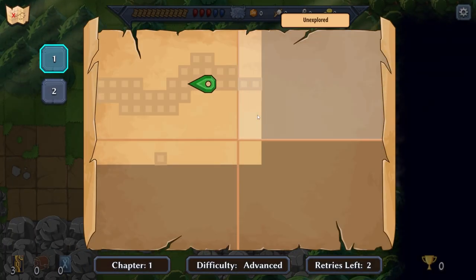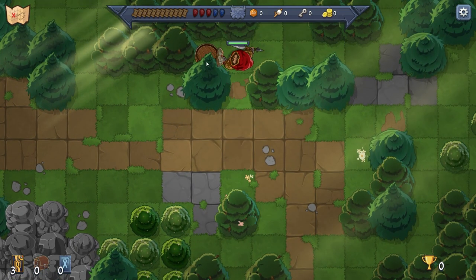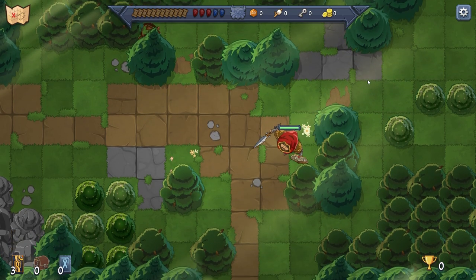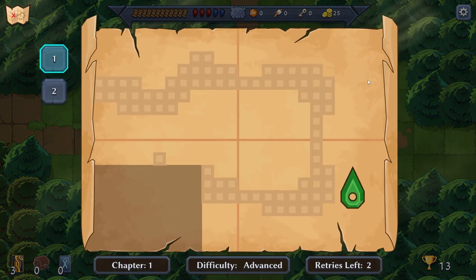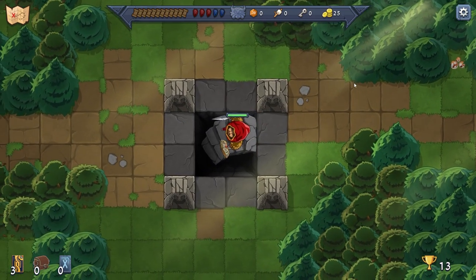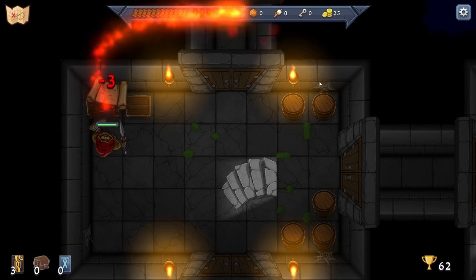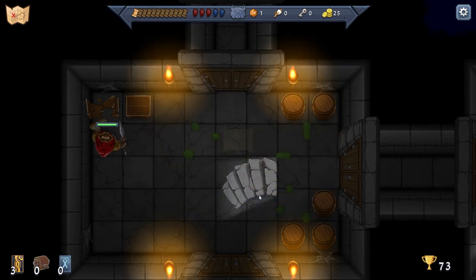It's a small map. We got a die and a piece of lore — I don't read lore, guys. If you want to read it, pause the video and consume that lore to your heart's content. I don't play these games for the story or the RPG elements. We're going up here — look at this treasure, we need a key for that. We'll get the key.